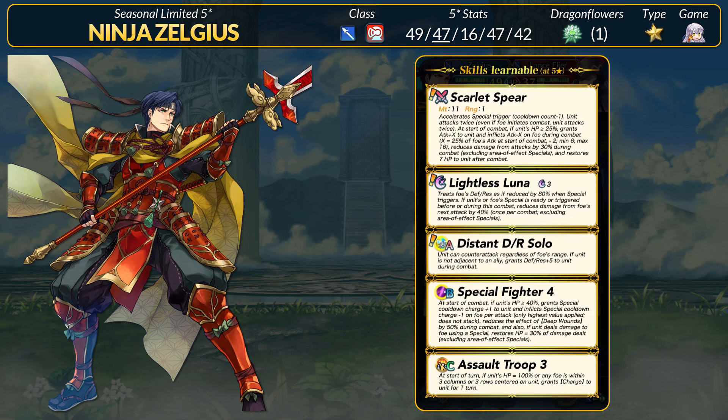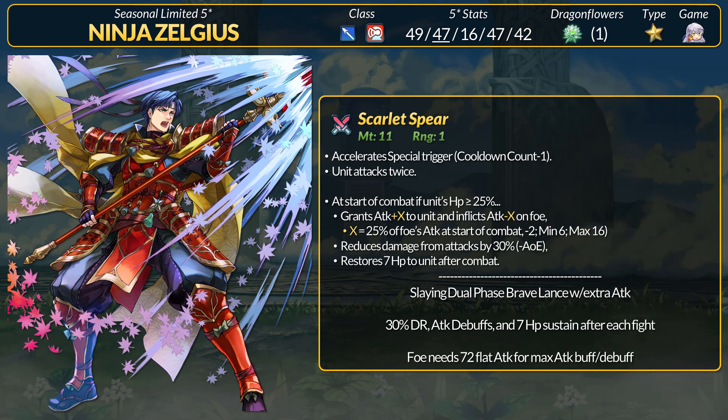For old skills, Zelgius brings something different from the norm. He has Special Fighter 4, which previously was only on Winter Black Knight — what a coincidence. He then has Assault Troop, which was only on Harmonic Edelgard. No save skills for our Armored Ninja. If you want to get technical, Charge from Assault Troop is considered Warp Movement, so it would seem like Zelgius sneaked in a little bit of Warp Powder. Now Zelgius' Scarlet Spear looks amazing — it is an 11-might dual-phase Brave Lance with accelerated specials. If he's above 25% health, he gets bonus attack and inflicts attack debuffs on the foe. Zelgius also gets 30% DR for all hits minus AOE, and he loses 7 HP after combat.